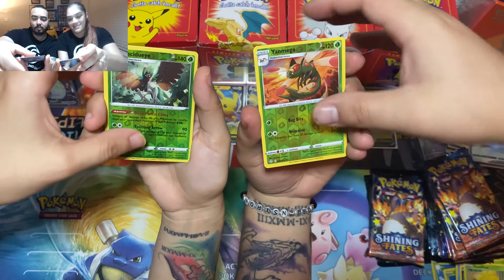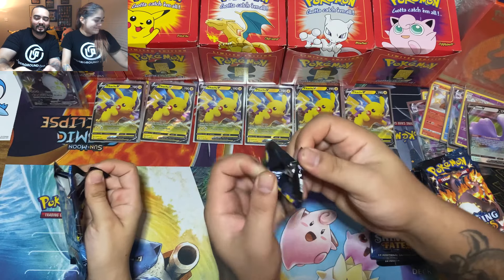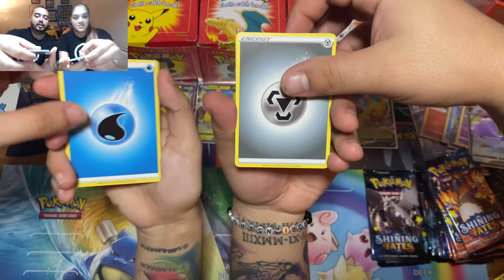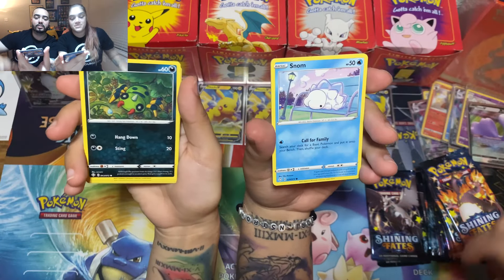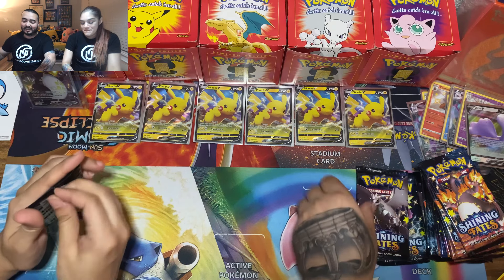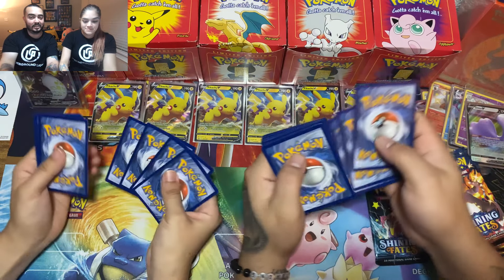Four to three — you at least got the holo. Going back to back — is this the Zard in the Zard pack? Let's go! Code card, metal energy, Eldegoss, Drop Ball, Luxio, Eevee, Snom, Gossifleur, Snom, Minccino, Morpeko, Zarude — okay. These cases have been a little tough — definitely not what I expected, honestly. Not bad, not amazing — this is pretty much how it's been. Still got a ways to go at this rate.